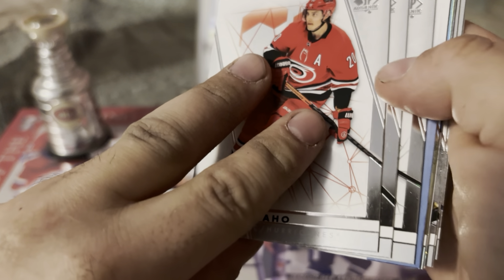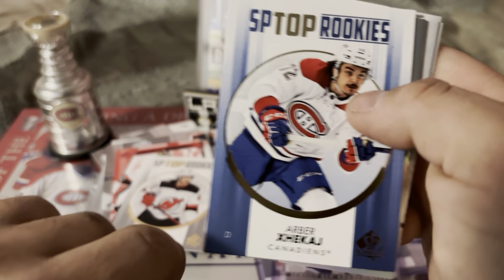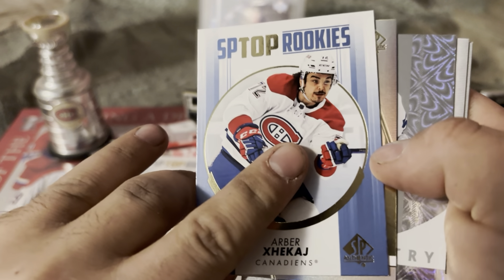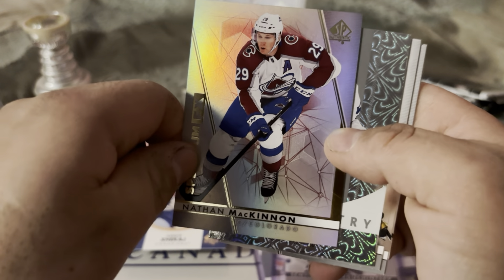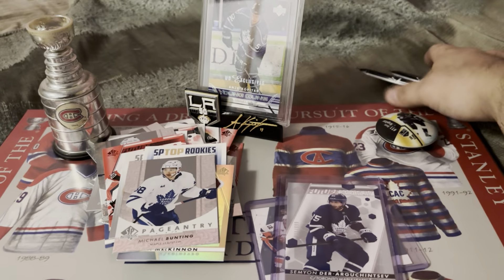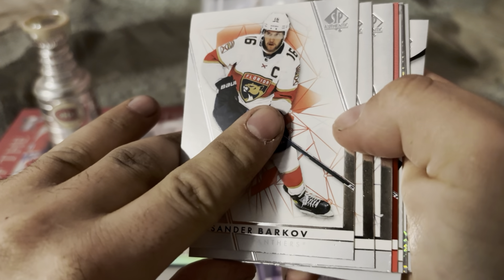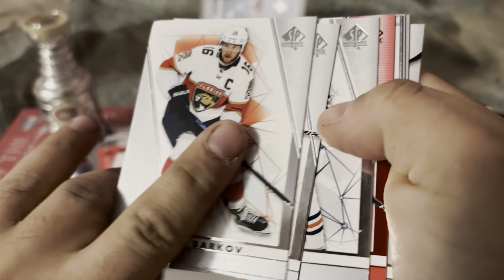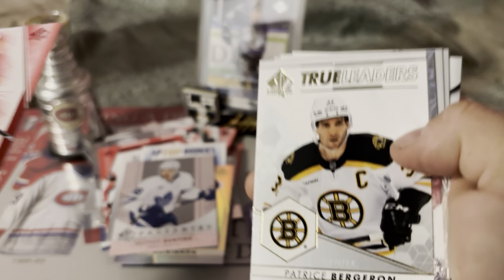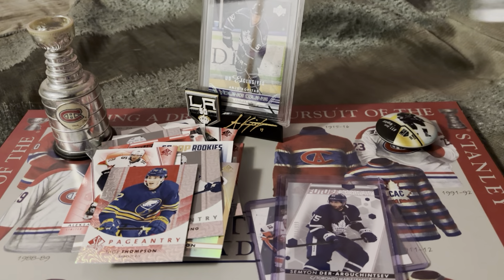Getting to our final three packs. Stutzle, Zuccarello, top rookies of Arber Xhekaj - blue, who knows what's going on with him. We have an XFX spectrum of Nathan McKinnon and a pageantry of Michael Bunting. Two packs to go, still hoping for that true future watch auto. We have a red limited of Alexander Barkoff, true leaders of Patrice Bergeron, and a red pageantry of Tage Thompson.